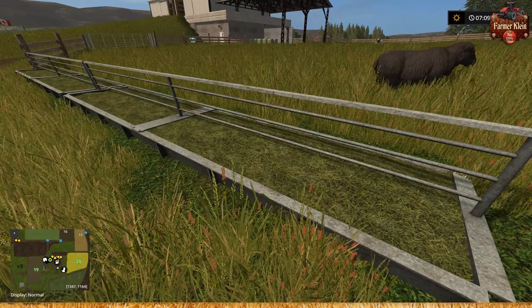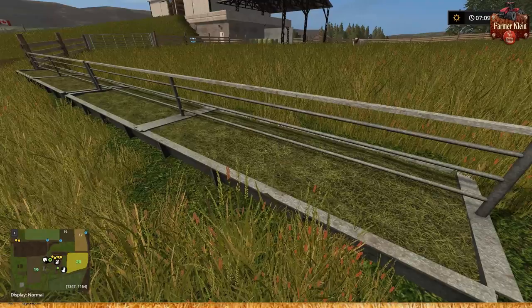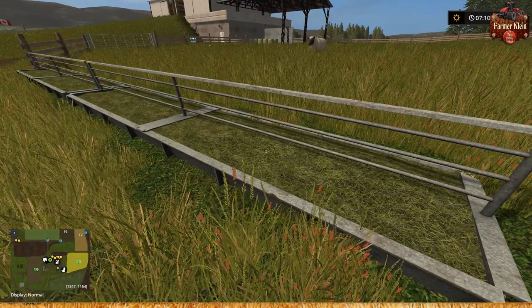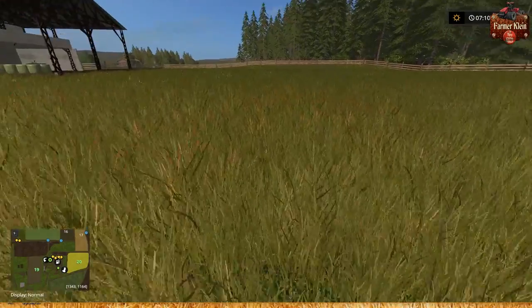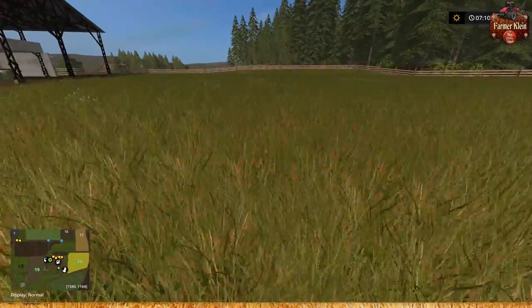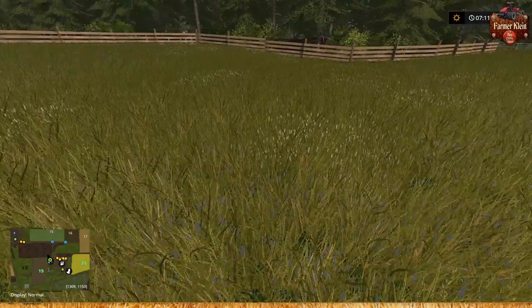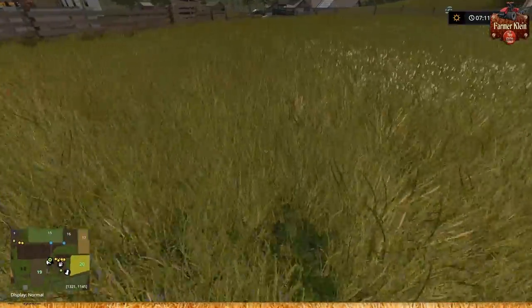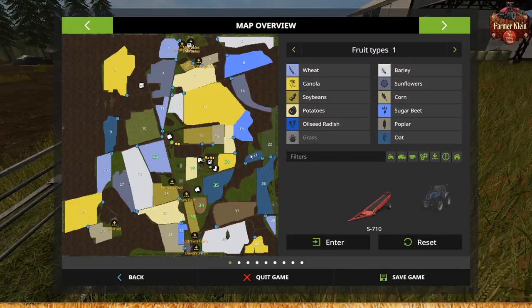Hey guys, welcome back to another how-to video. Today we're going to look at how to install the graze mod. For those that aren't familiar, the graze mod allows you to edit the map so that your sheep and cows actually eat the grass out of their pasture area. In theory the sheep are eating the grass, but in practice grass is magically being cut and placed into the grass trough for sheep and cows.